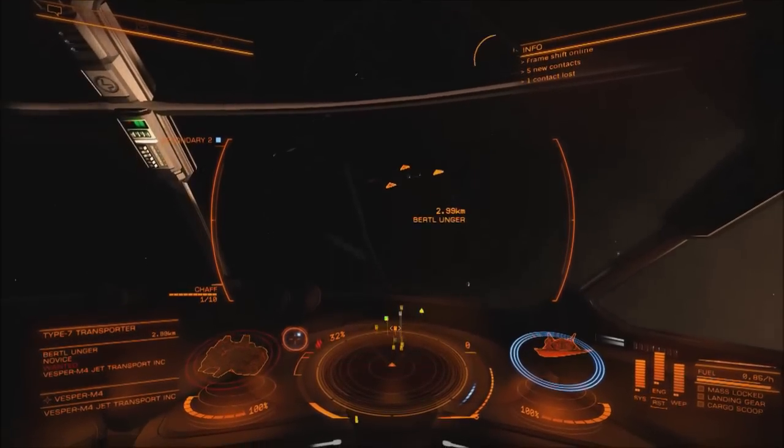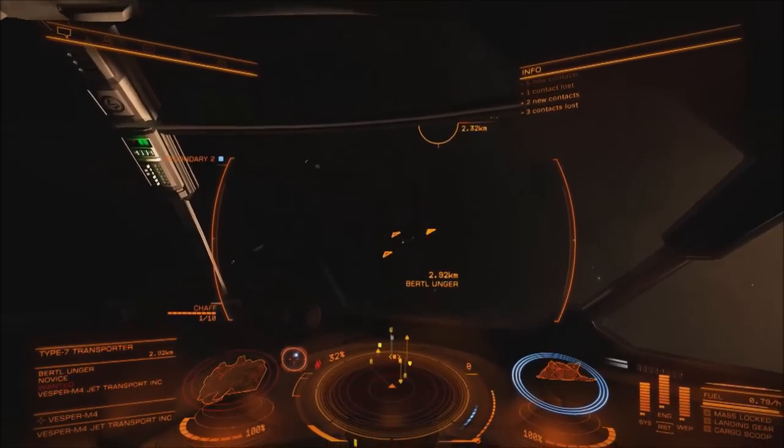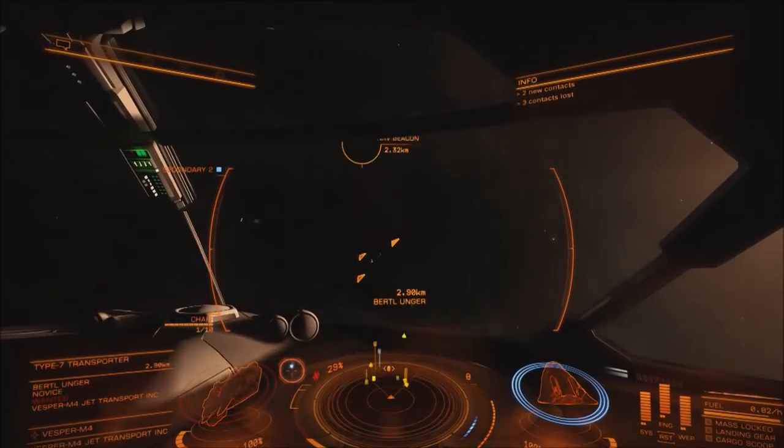It's cheap — that's what's good about the Adder, it's cheap. It's cheap and it can bully sidewinders and eagles. That is basically it. Also it turns pretty reasonably.